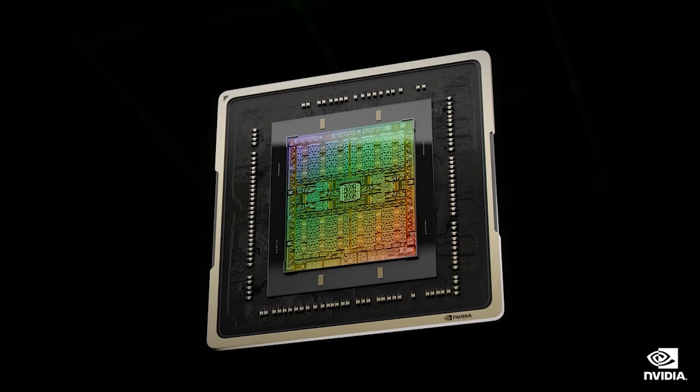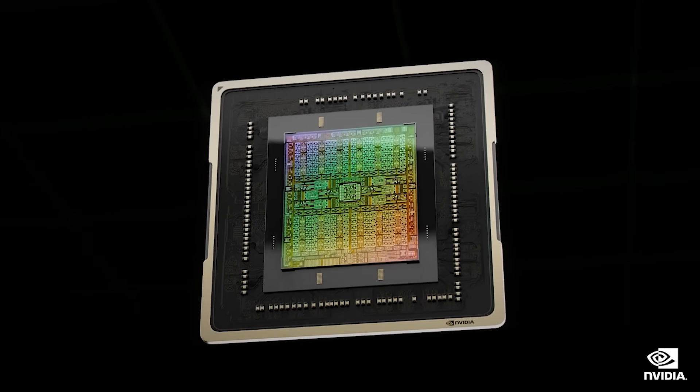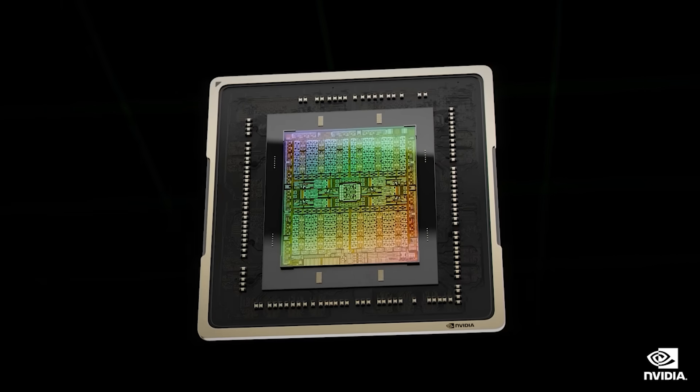The basic configuration for the RTX 50 series is that GB202 features 192 SMs, and there have been many reports from myself, Copertino 7, Kimmy, and others that we will see a 512-bit bus. A very well-known leaker on the Chinese website Chip Hell, named Panzerlide, has given us additional details about the PCB layout for the Founders Edition model.